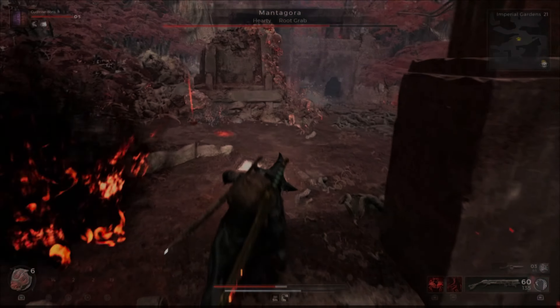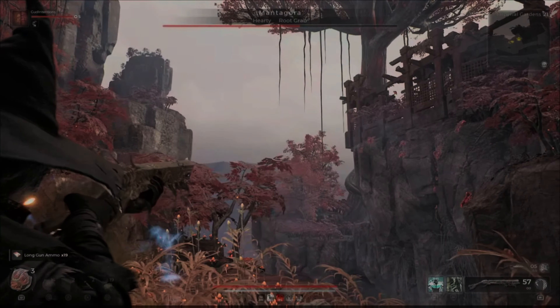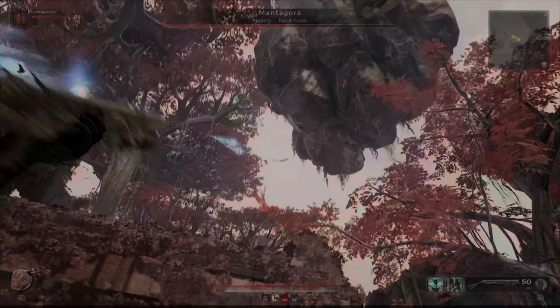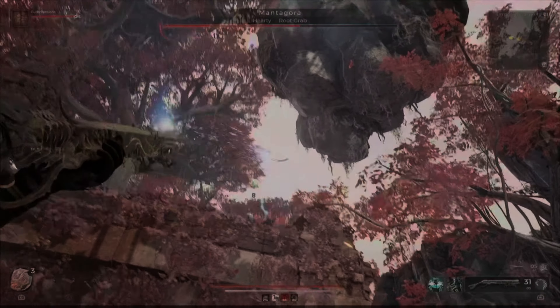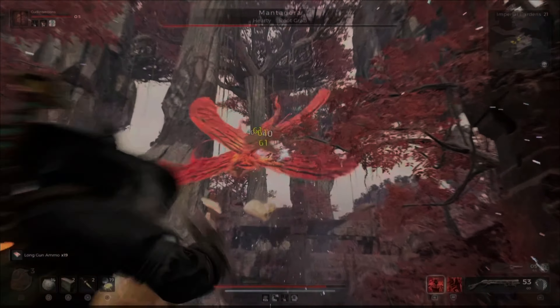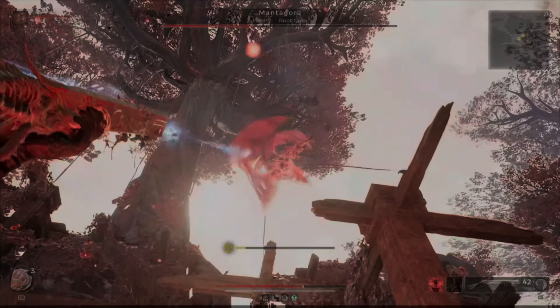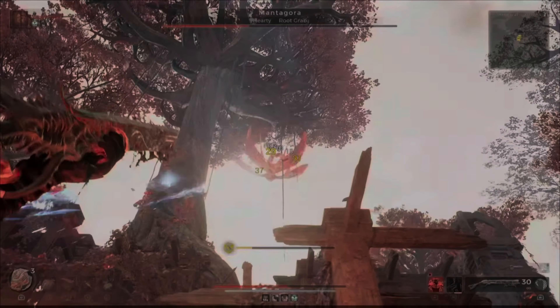What makes this area so bad is the layout and the boss. The boss called the Mantagora is normally a regular flying enemy type in Yeisha called the Root Moth, but they supersized it and the whole dungeon is the boss arena. And when you spend more than half of the fight looking for this humongous boss, it can really be time consuming.